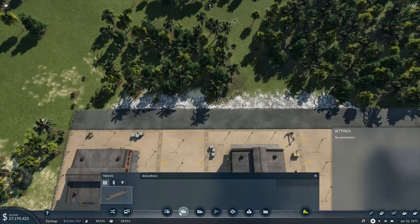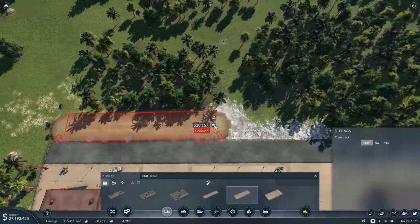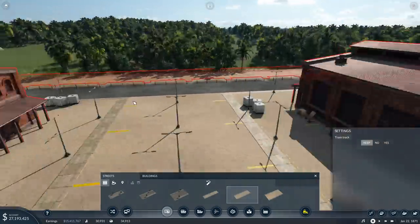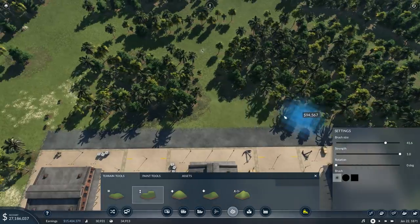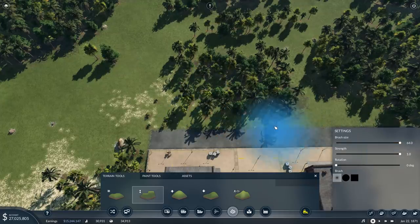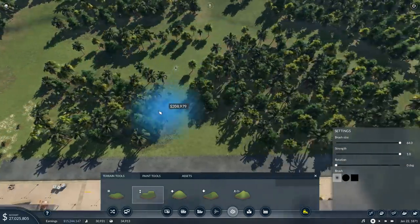Over here I'm going to put a nice road in - let's try a slightly bigger road going across there. The terrain is going to be a bit all over the place, so I want it nice and smooth. Let's go to terrain, grab the flatten tool, make the brush a bit bigger, strength one, and flatten that out. I'm going to flatten a larger area around here because we're putting in some oil wells.